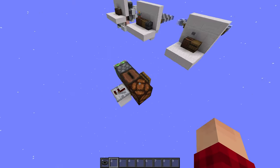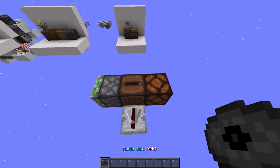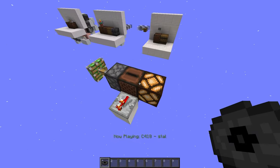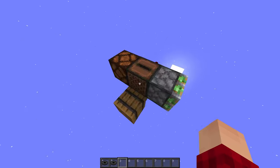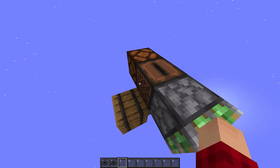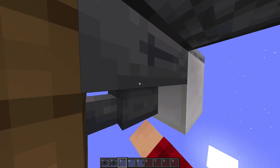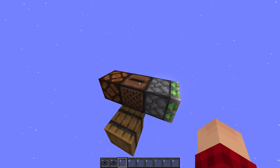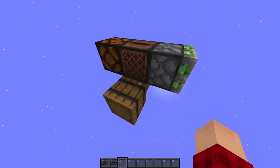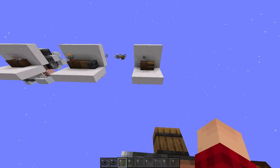If you're not aware, in 1.19.4, jukeboxes were changed so that whenever they're playing a music disc, they emit a power signal. This is very useful because it can be used with droppers and hoppers — hoppers can take stuff out. But one of the disadvantages is that while the jukebox is playing a disc, you can't take the disc out because it's locking the hopper underneath it. You have to wait until it ends, and then the hopper gets unlocked. So there's no automatic way to take it out with a normal hopper, but you can do so with a hopper minecart — more on that a bit later.